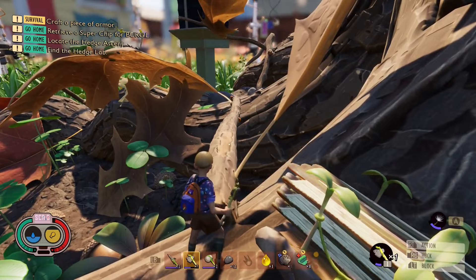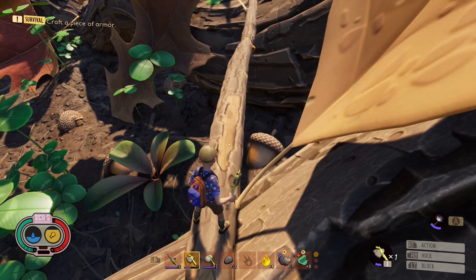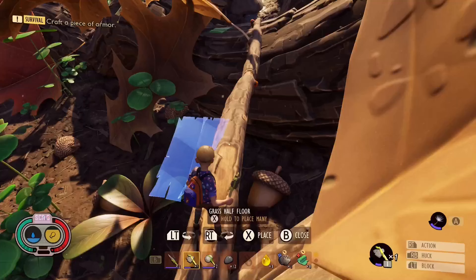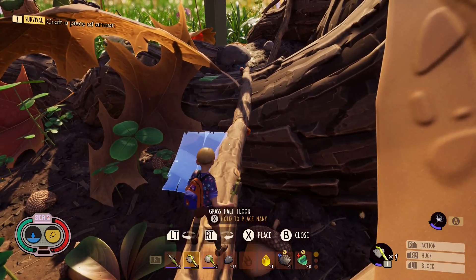You should build it out of wood planks. However, I have grass planks now and I'll swap them out later when I get the blueprints. This piece of log has a little strip of bark missing right here. We're going to start with a half grass floor and come out to the end of this piece of bark missing where I'm standing.